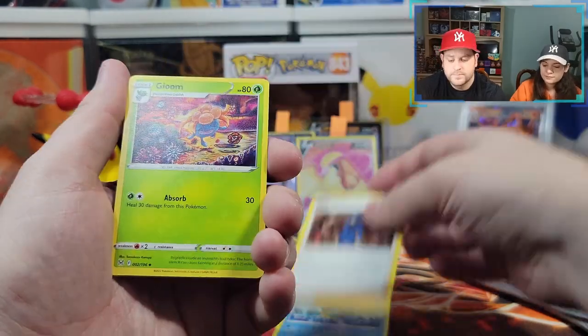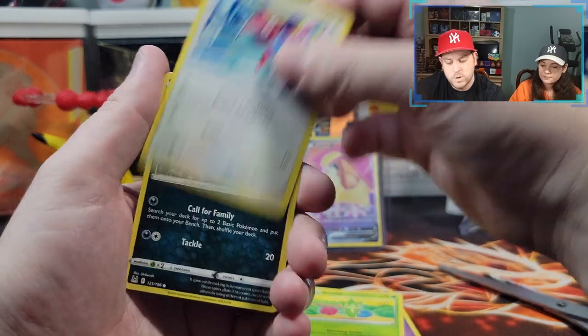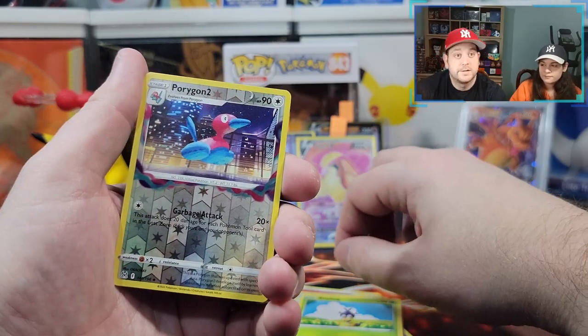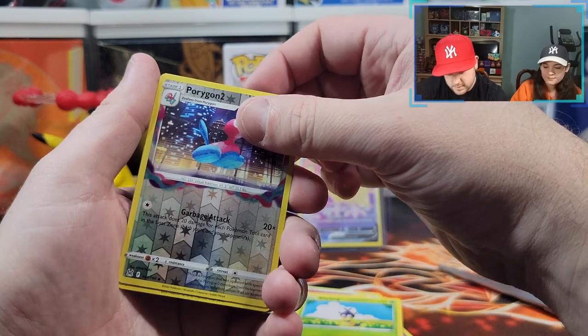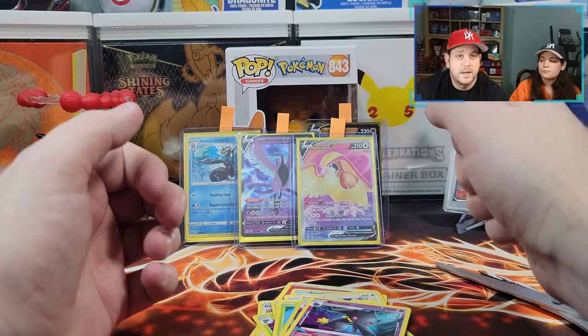Sidra, Riley, Gloom, Flaaffy, Roselia, Porygon, Inkay, Snom, Porygon 2. Reverse holographic — dud. You didn't want to know. I didn't want to know.